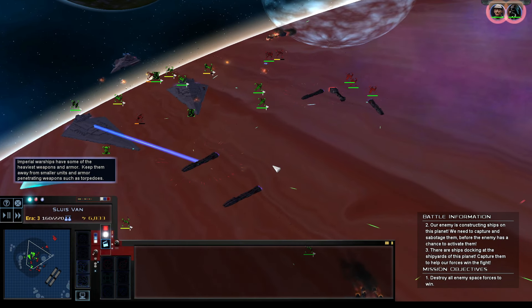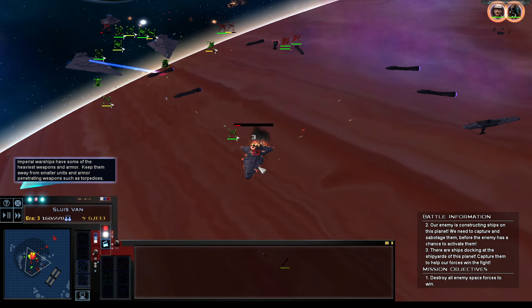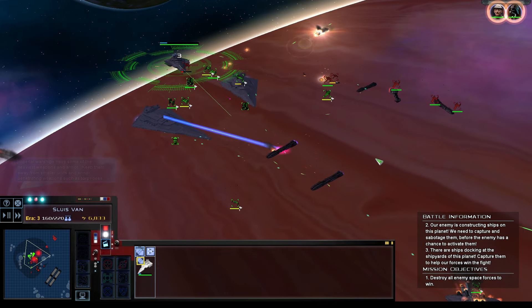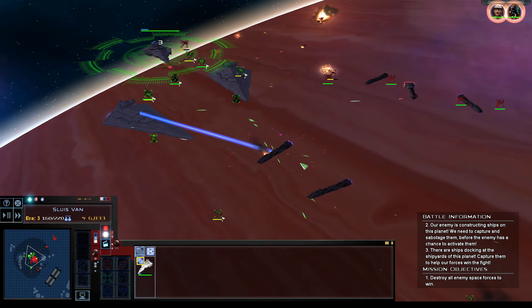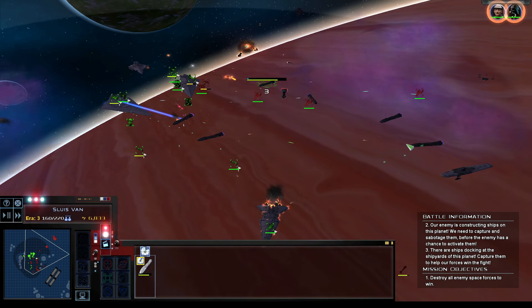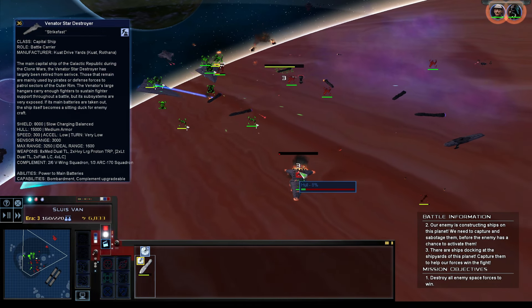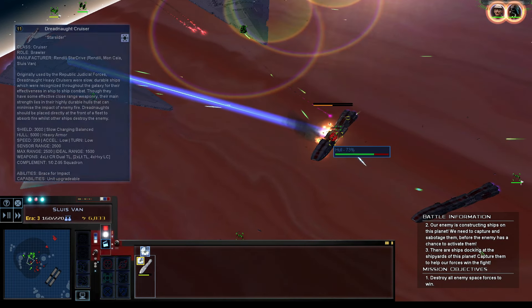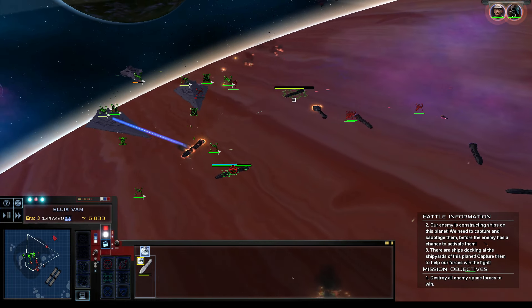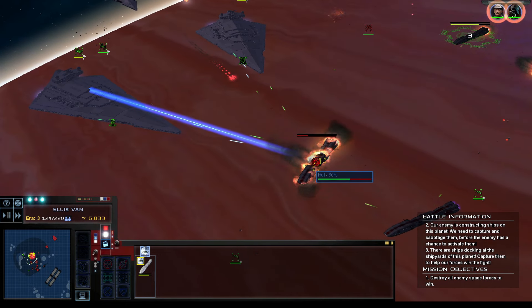One, two — I destroyed one already. One, two, three, four, five, six — they apparently have six of these things here. There goes the Venator — whatever, it was old Clone Wars shit anyway. So that's interesting — not really sure where the hell all this stuff came from.